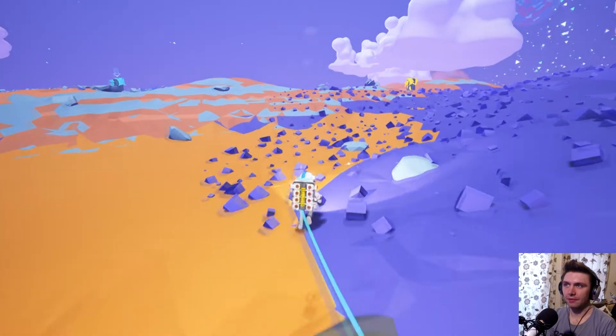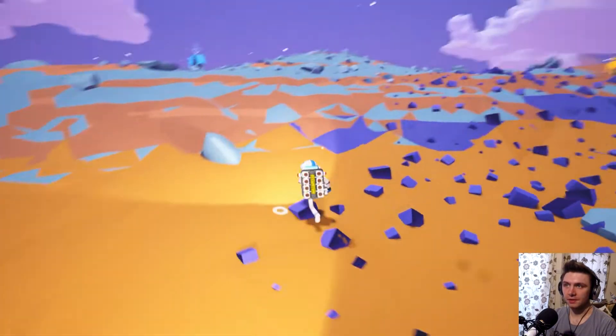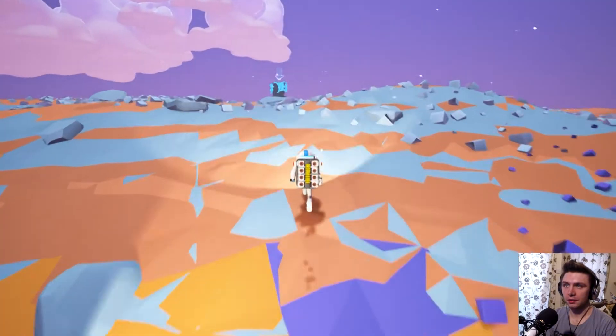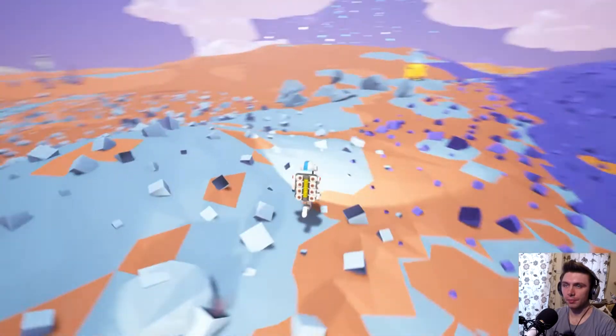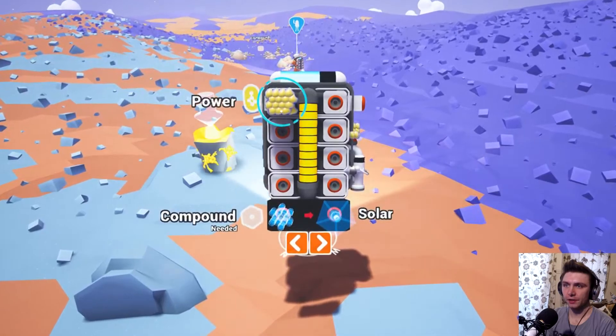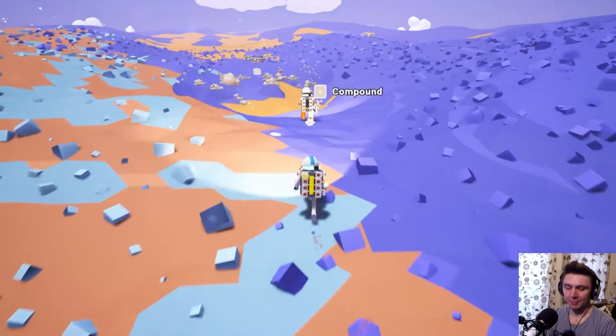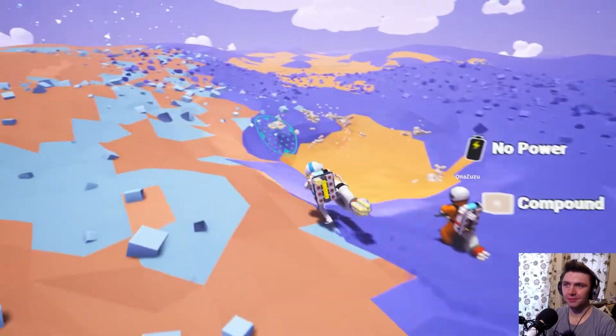There's an arrow — some arrow things. I'm guessing these are like the initial things that we need to get. So the blue one is for oxygen and the yellow one is for power. Because this is the first time I've played it, I'm still getting the option menu and stuff come up.